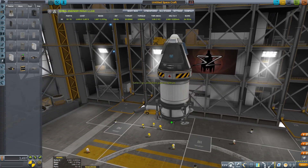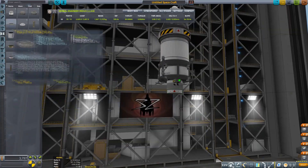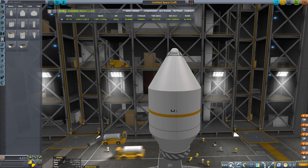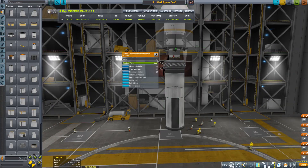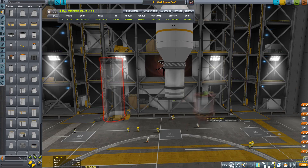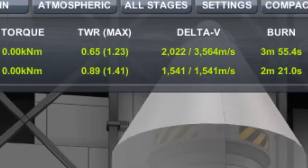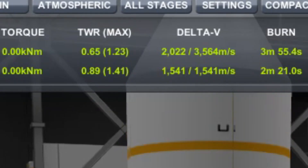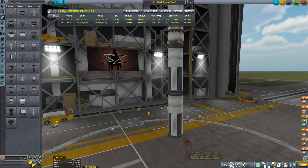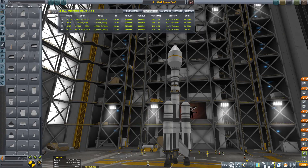For a lander vehicle I would not recommend a thrust-to-weight ratio of less than two. Now we have something that can get us onto the moon and safely back to Kerbin. To get to the moon we need around 900 meters per second of Delta V for an encounter starting from a low Kerbin orbit around 80 kilometers, plus another 300 to get into a safe circular orbit. With a safety margin, let's make this about 1,500 meters per second. I like to use the Terrier engine since it is very light and efficient.